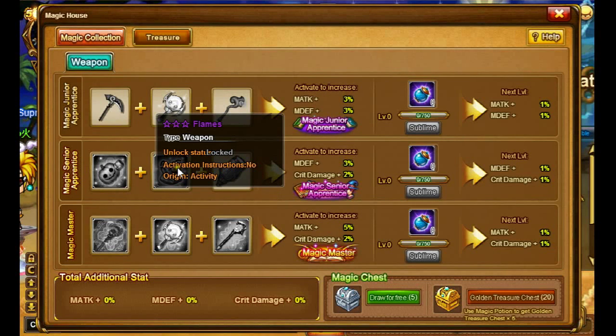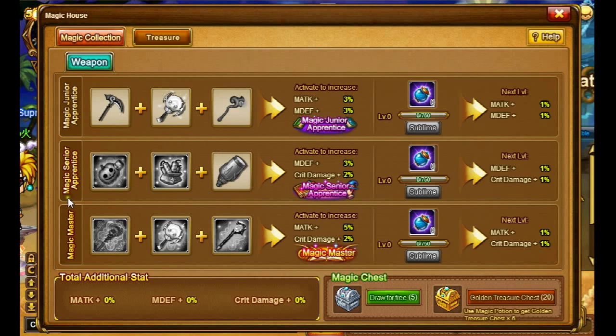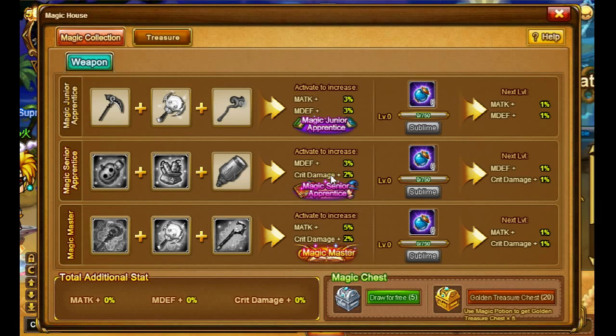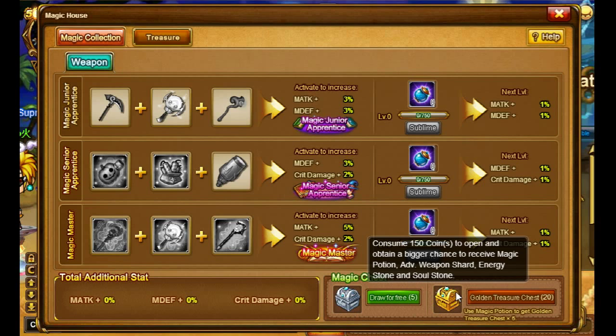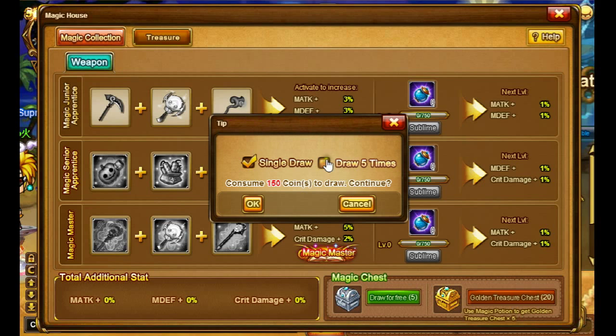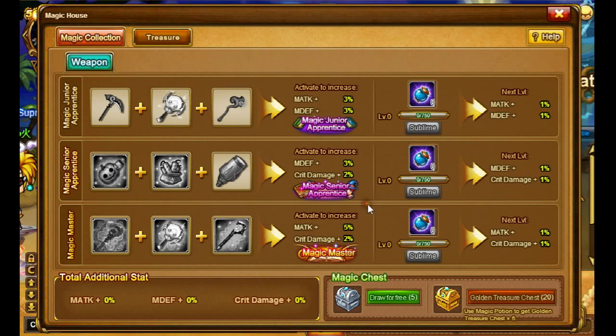Then you need the Pumping Cannon, Three Star Flames, and Octopus Cannon. For the Magic Master you need the Wand of Hermes, Two Star Magic Lollipop, and Epic Ice Rod. Also down below here there's a Magic Chest — you can open the Silver Chest once per day and it will contain five items. The Golden Chest has a bigger chance to give more items, and you can receive Magic Potions, Advanced Weapon Shards, Energy Stones, and Soul Stones. It costs 150 coins, and you can do it five times in a row for 750 coins.